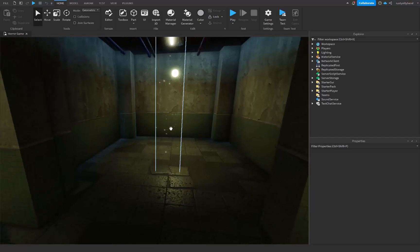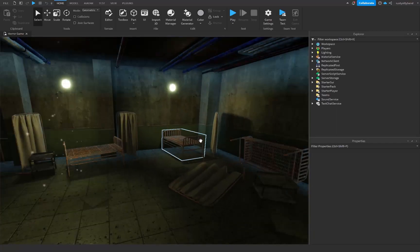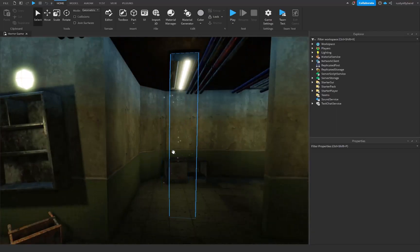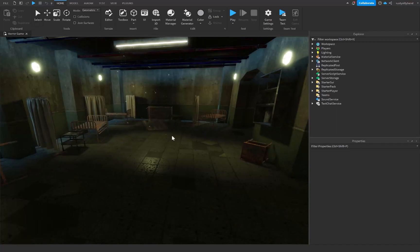I still need to add in the washroom aspects of this, such as a sink, toilets, all that sort of stuff. But this is going to be the little washroom area. This is where all the patients will sleep of course. And then we have the doctor's area over here. I still need to add a few more things to the walls, but overall it's coming along quite nicely.